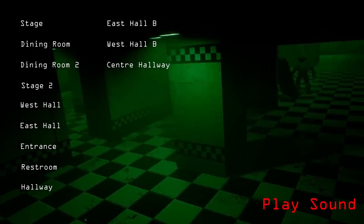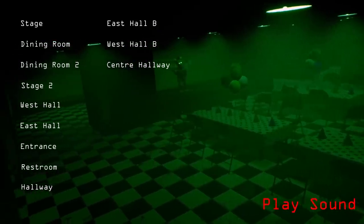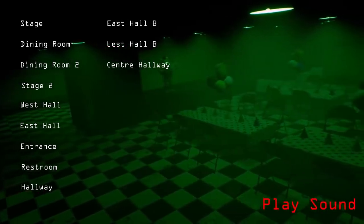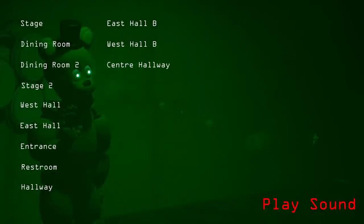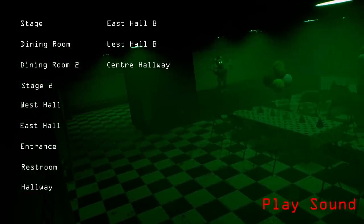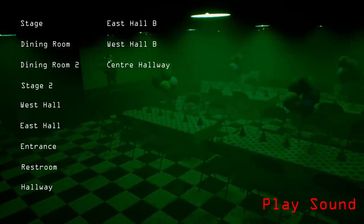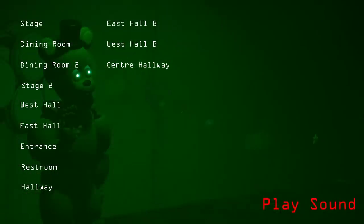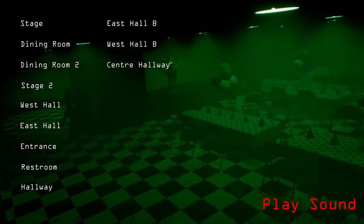I'm going to try playing a sound on the stage to see if he goes there. Come on camera, go to the right — I need to see him. Is he going there? That'd actually be a cool mechanic — like controlling where the animatronics go, similar to FNAF 3 but in a free-roam version. He stopped moving. Let's press it again. It looks like he might actually be walking over there. He's going up — come on! Fredbear's not even activated though, it seems to be just Spring Bonnie.